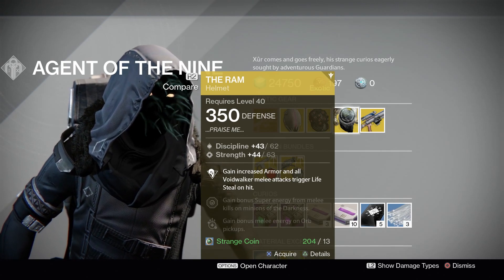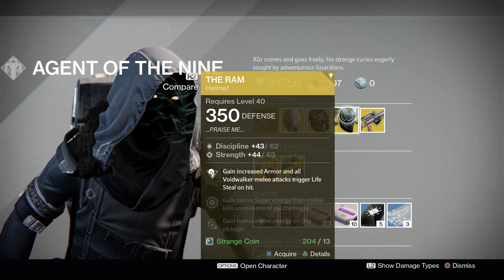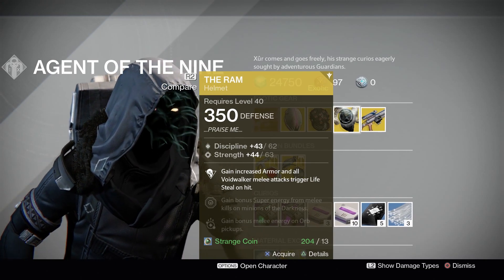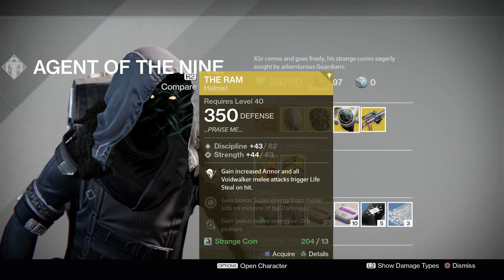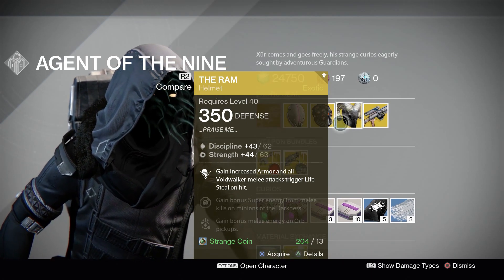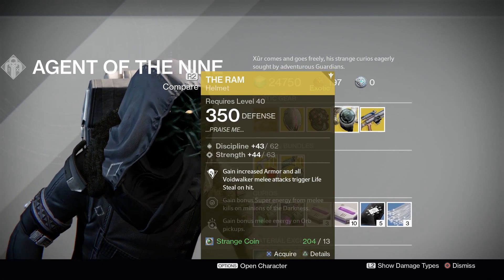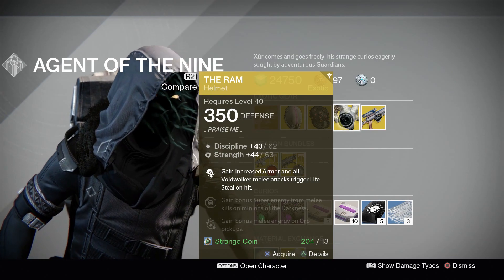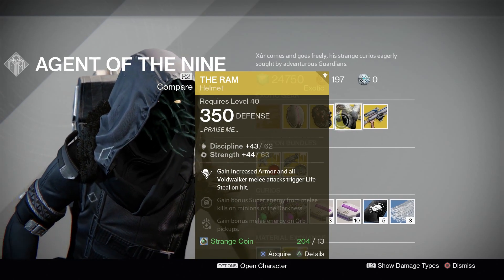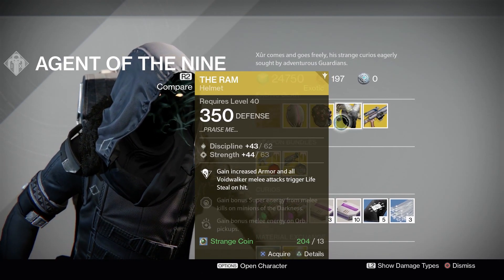Moving on to The Ram — this exotic Helm for the Warlock comes with Discipline and Strength, and the main perk here: gain increased armor and all Voidwalker melee attacks trigger lifesteal on hit. The Voidwalker melee lifesteal is specific to the Voidwalker subclass, but the armor bonus is for any subclass. You could rock this on a Sunsinger or a Stormcaller and max out your armor. If you're going to use The Ram, make sure you max out your armor on your subclass — the more armor you have, the more the Ram will scale with it. You could be fairly tanky.